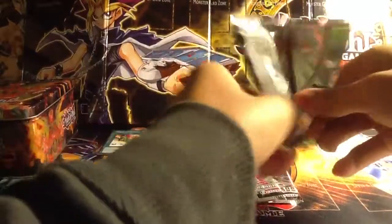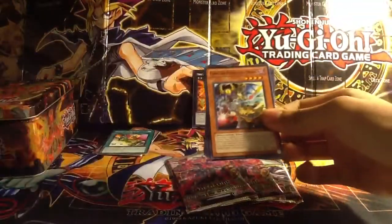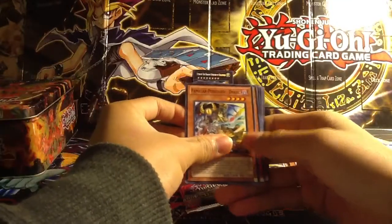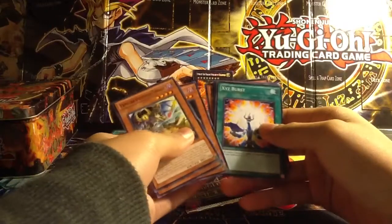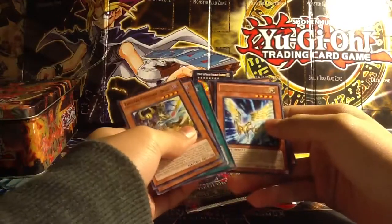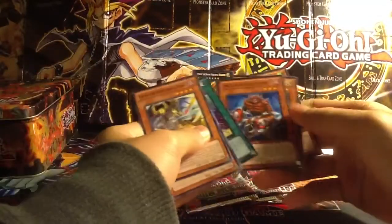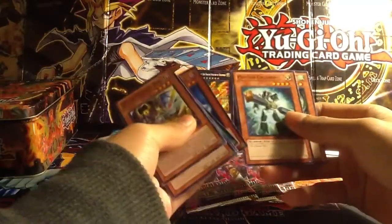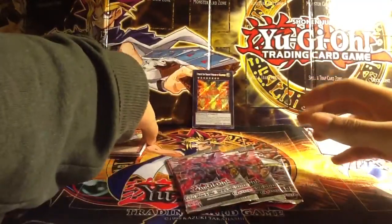We have 2 packs of Order of Chaos and 2 more Galactic Overlord. Let's hope we get something good. Familiar Possessed Dark, Upstart Golden Ninja, Inzector Ant, XYZ Burst, Rare ZW Unicorn Spear, Photon Speed, Photon Trident, Inzector Centipede, Photon Crusher, and Air Armor Ninja. Nothing really good out of those 2 packs.